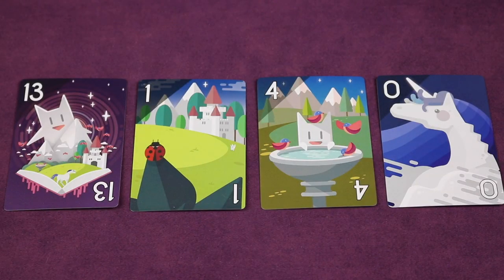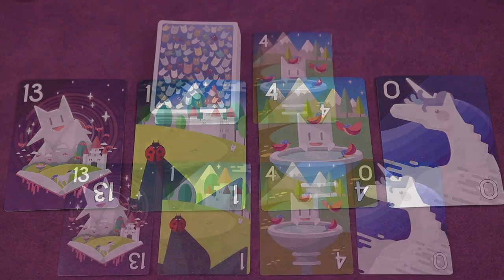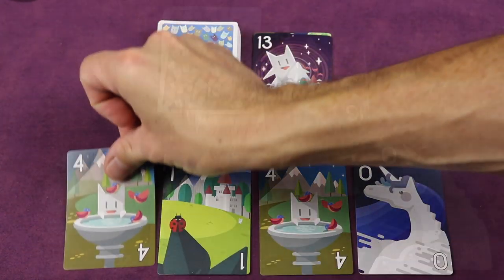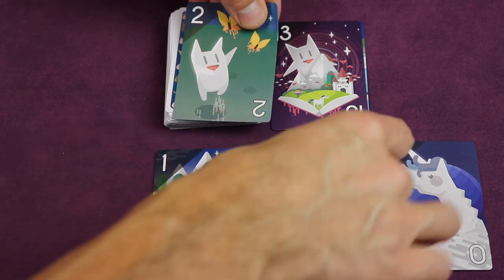Cabo is a simple yet addictive card game for two to four players where you're trying to have the least amount of points in front of you at the end of each round. You'll do so by exchanging your own cards with new ones that have less points, and by gathering and removing sets of identical cards.